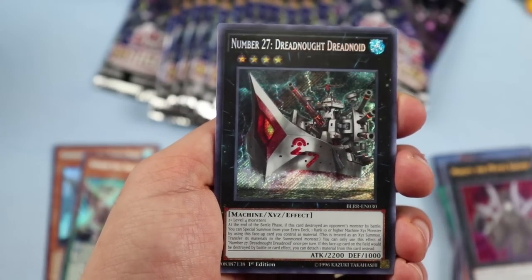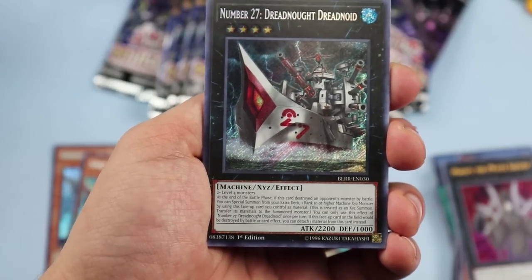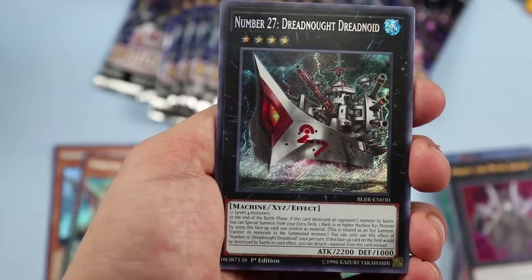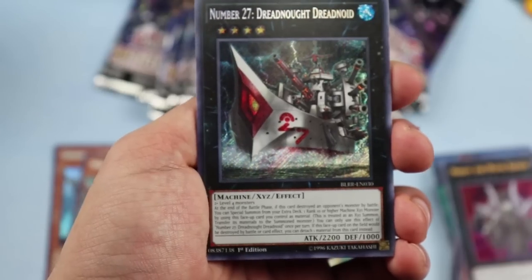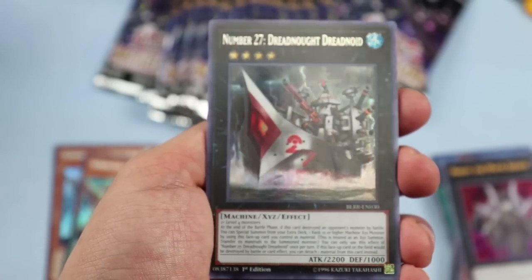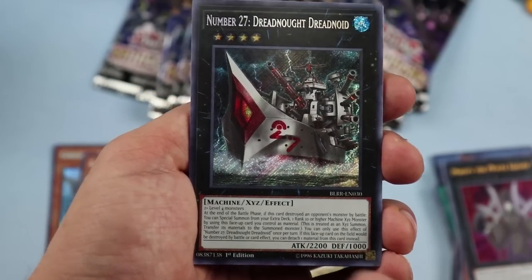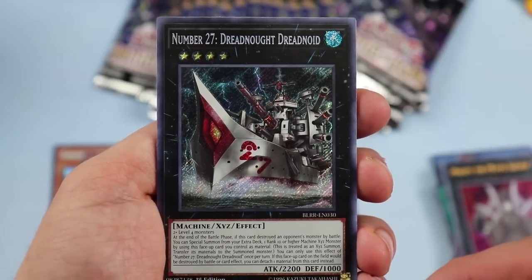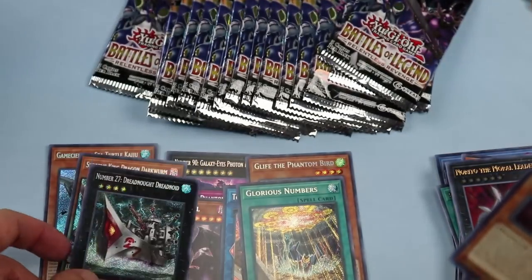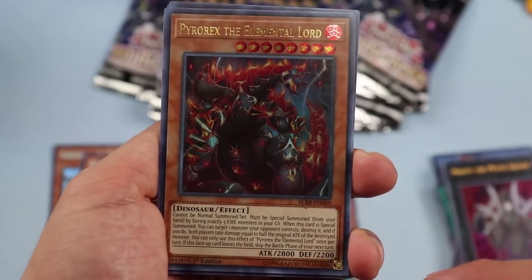Number 27: Dreadnought Dreadnoid — fun fact, this card started at $3–$4 and is now $15–$20. You can only pull one of these per case if you're lucky, never pulled more than two in a case. It did have quite a bit of hype. If this was out back when Zoos were a thing it would've been more relevant, but it's a very powerful card with huge potential, not only because of its low supply but because of how unique it is.